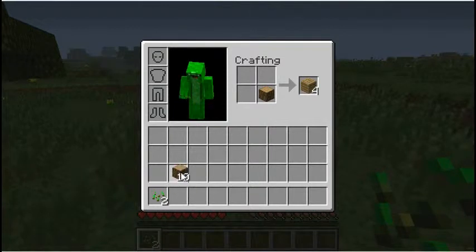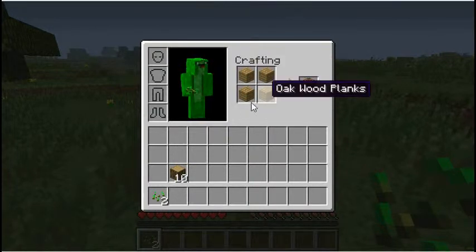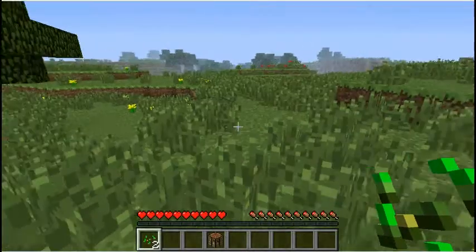Now I'm just gonna take this last block and go look for shelter. But the first thing you're gonna do is put one wood block in your crafting grid and get some wooden planks right here. And what you're gonna do with these is craft a crafting table — just fill out your regular crafting space. You access this by hitting E.